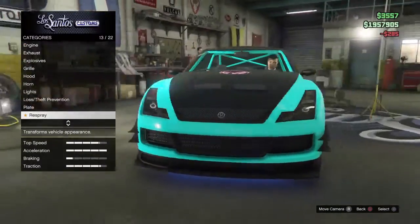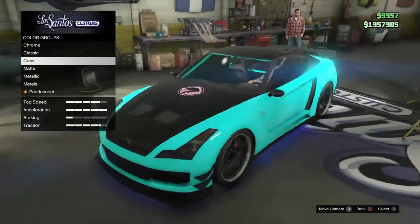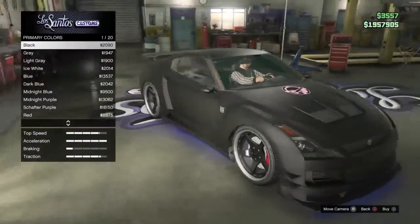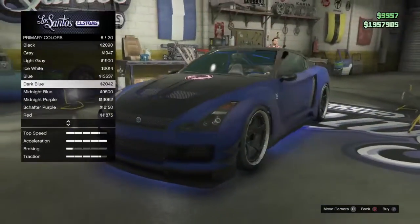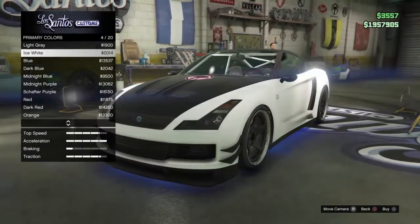Pretty much all you want to do is go down to Respray and go to Primary, go to Matte, pick the matte color you want. So I'm going to get Ice White.